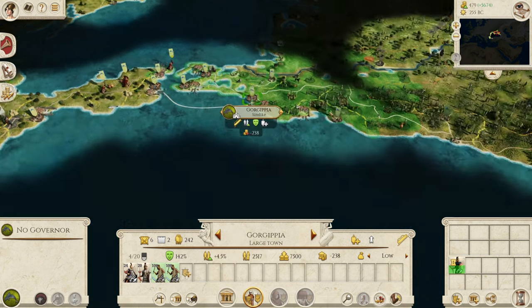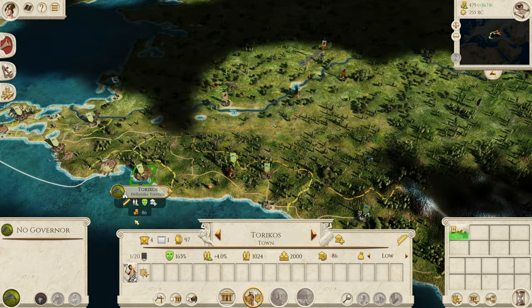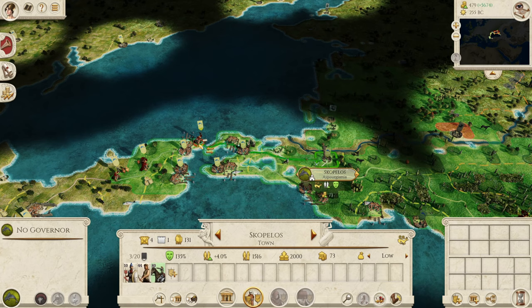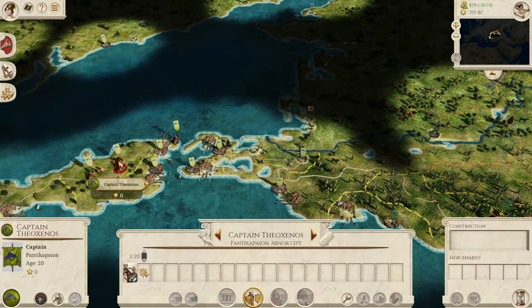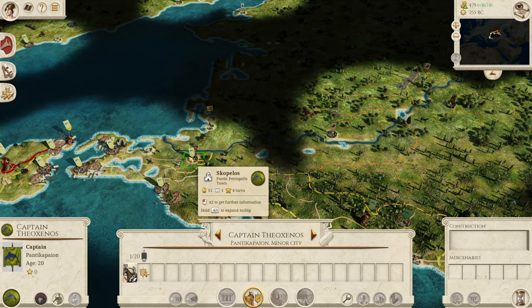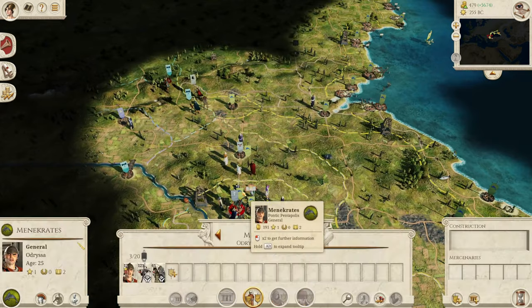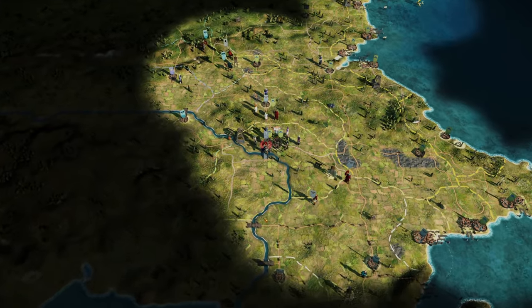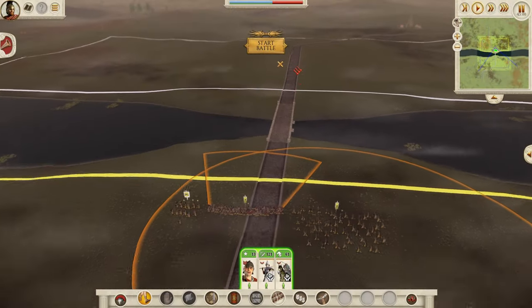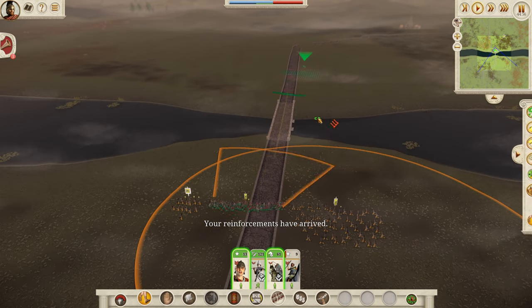We have two garrison troop units that need to make their way down the coast, though they're very slow. We put together another small army. We might pop them in Skopelos to ward off the Sirachis from breaking their alliance like the Adrissians did. We then fight the Seleucids — they have a general and mostly Ansem Peltas, so it shouldn't be too difficult. Fighting on a bridge wasn't expected, but they didn't even defend it.